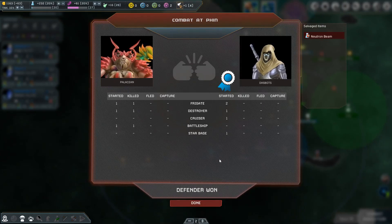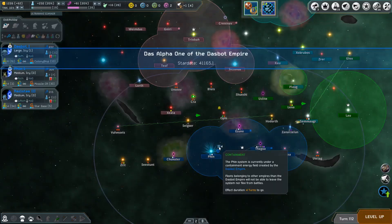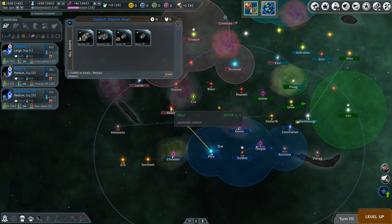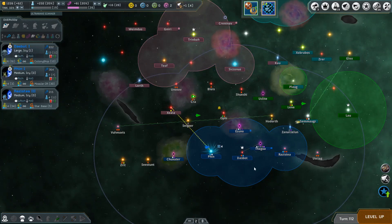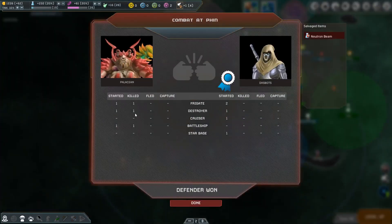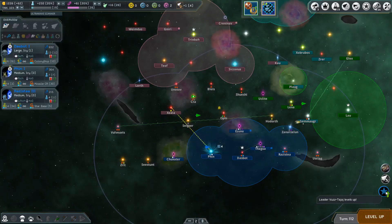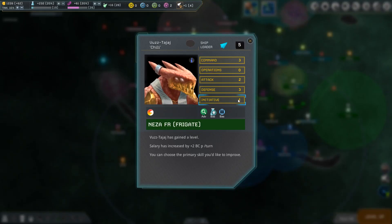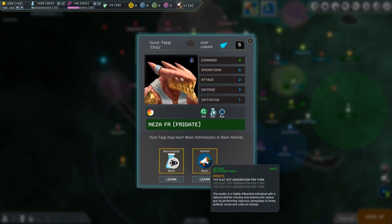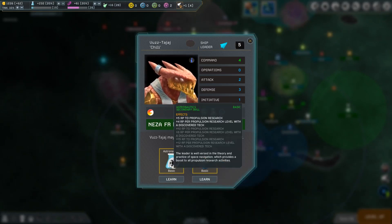Excellent! We've now destroyed it. We have to wait 25 turns before using containment again, but we can now move this fleet back up. We got the achievement 'Destroy a fleet trapped in a containment field' - the battle at Finn. The battleship is destroyed, which is going to hurt them a lot. Commander Was-to-Jail levels up as well - since they're on a frigate I'll reassign them to command a cruiser.